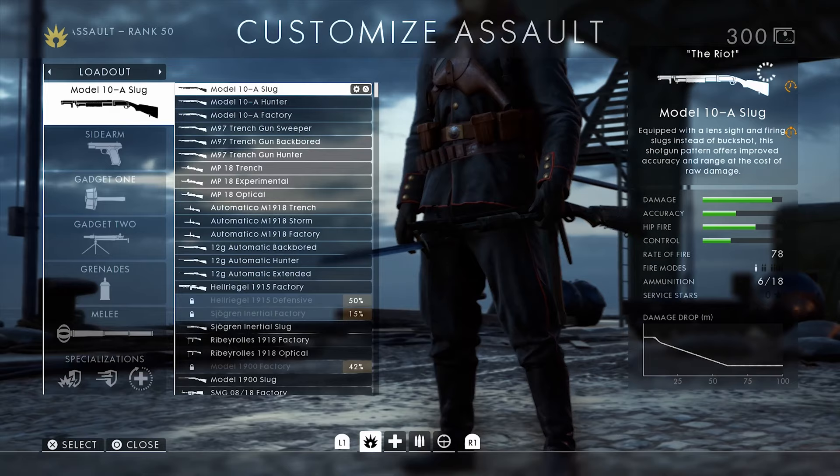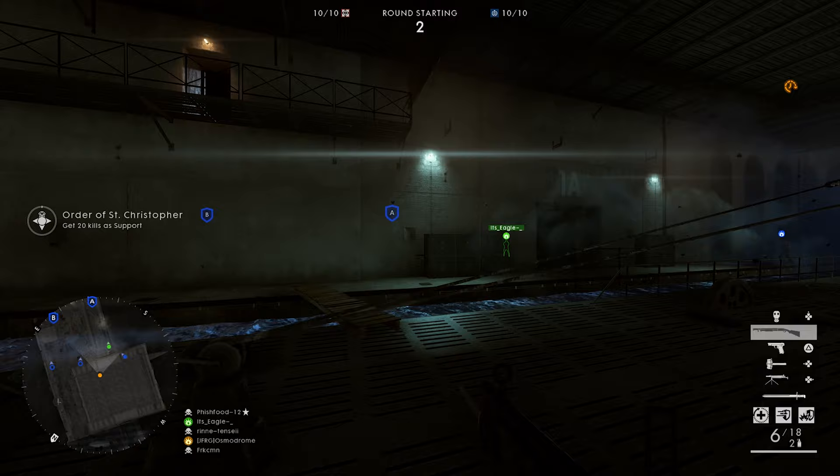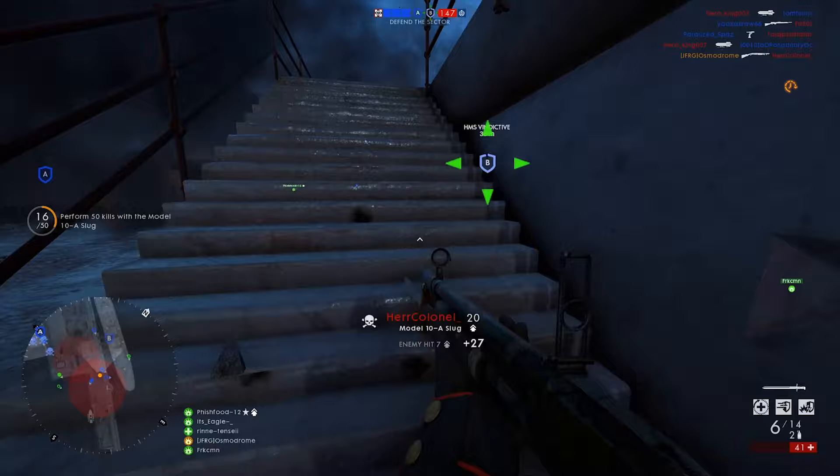Alright, all assault weapons, gun game style, here we go. First one is the Model 10A Slug. We're doing Shock Operations on the Brugger, and it's a very unique map and a pretty open one at that. Shotguns are not really the weapon class I'd use on this, but since the map is pretty dark, I might use that to my advantage. And that's our first kill.